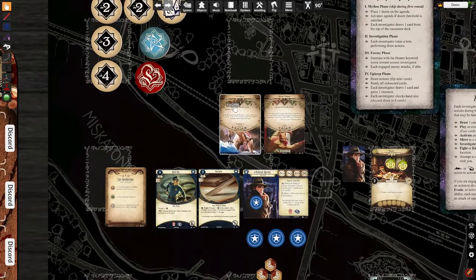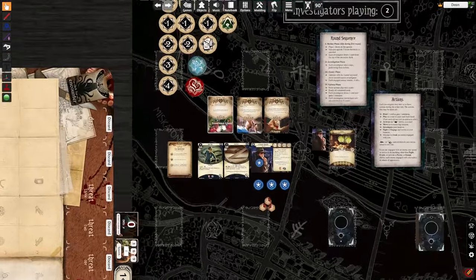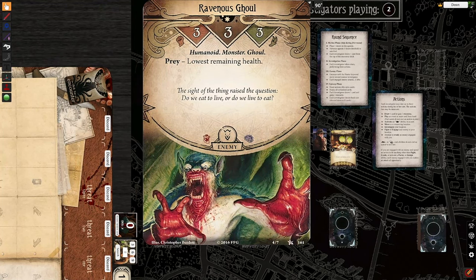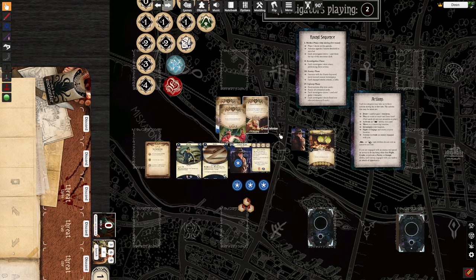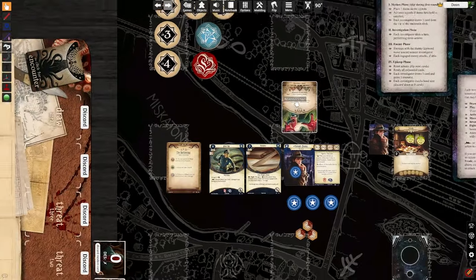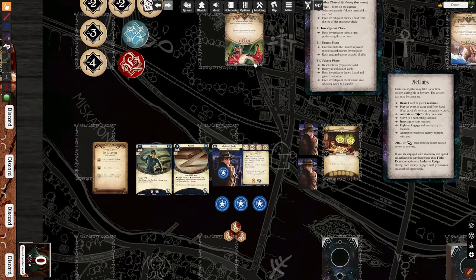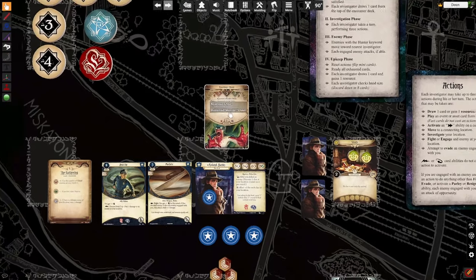Spawn instructions are kind of funny like that. And then there's one other weird one called prey. Prey is if the monster has two choices to engage — he will engage based on the prey instructions, which in this case is lowest remaining health. Say there are two investigators in the study and we pull this card. If I pull this, this is where it gets a little complicated.